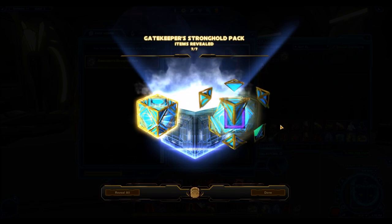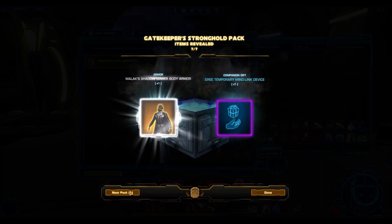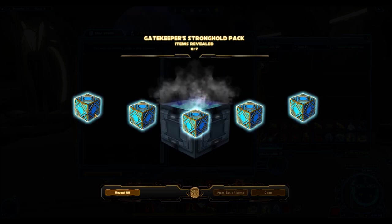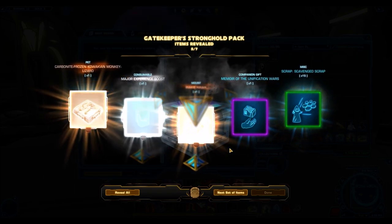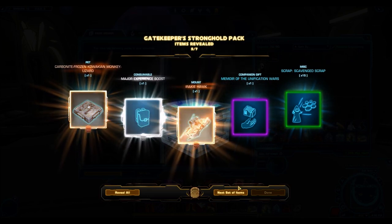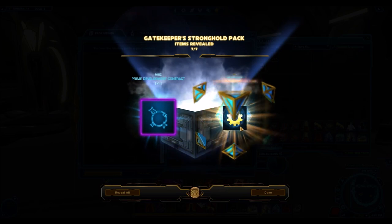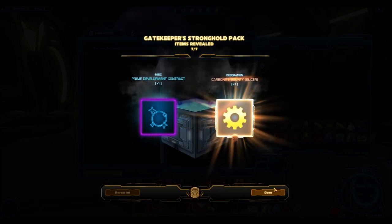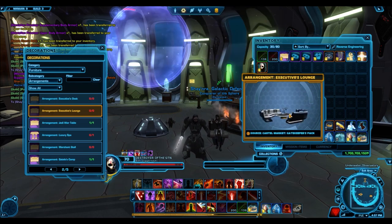More junk — maybe our luck ran out with this one after getting so many gold items. One more pack remaining, let's see if we can pull something amazing. Just normal stuff, regular junk. And there we go — that's the pack opening! It was insane. Now let's look at the gold stuff we claimed.